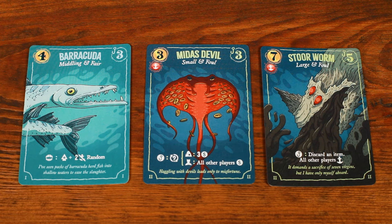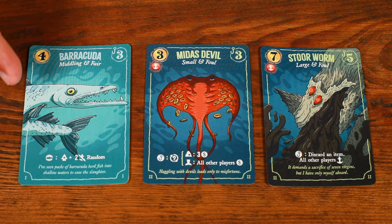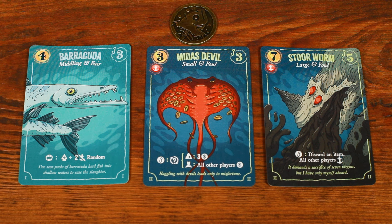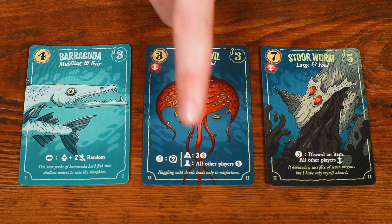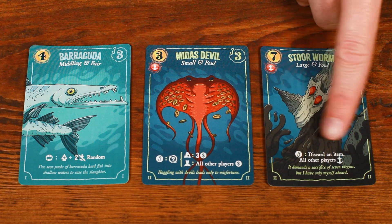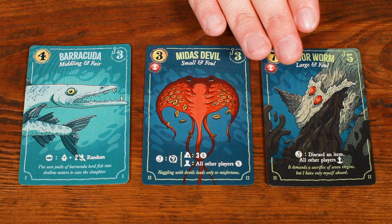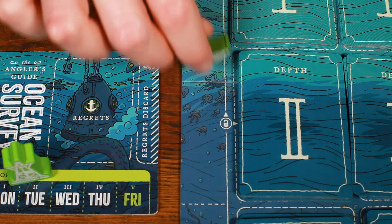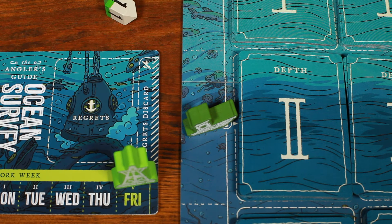There are a few key differences in solo mode. You can't eat fish, so ignore all eat abilities. Ignore any abilities requiring you to flip the fish coin, any abilities giving you fish bucks, and any abilities targeting other players. If something asks you to discard an item, instead flip it face down. Also note that if you drop sinkers and move your boat down, your boat remains at that depth until the end of the game, unless another sinker or effect causes it to move.